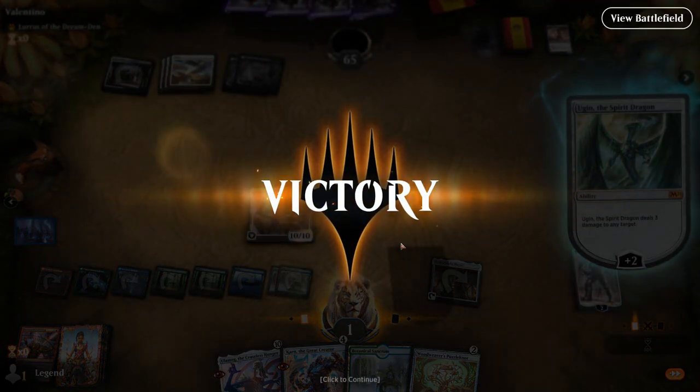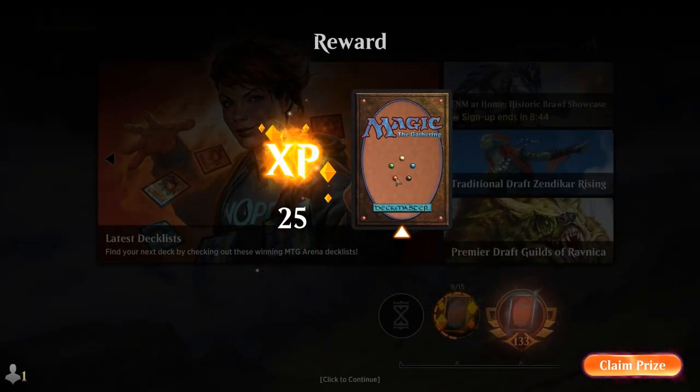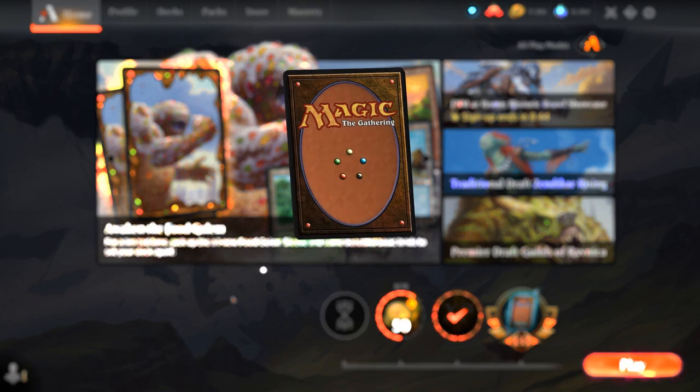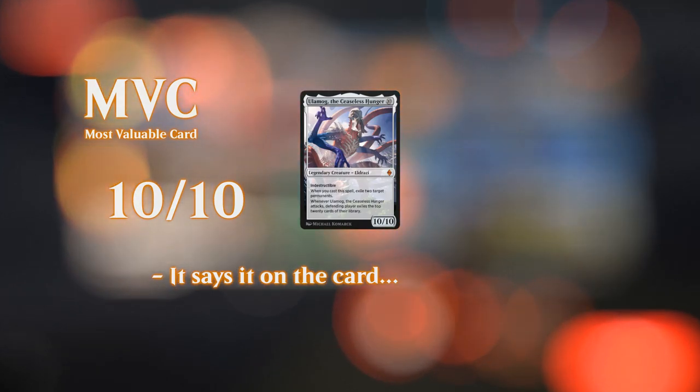A lengthy game against black-white auras, but eventually Ulamog and Ugin were cast in the same turn and the opponent couldn't handle it. This Aetherworks Marvel deck has been doing pretty well, and the addition of Karn the Great Creator gives the deck a lot more consistency with a plan B in case the opponent has answers to Aetherworks Marvel — you can still get win conditions out of the sideboard. That's going to do it for today's gameplay. Thanks for watching, and as always, have a nice day.